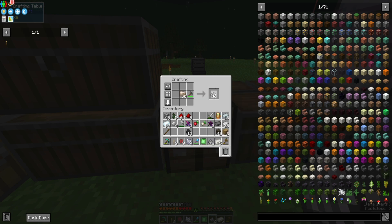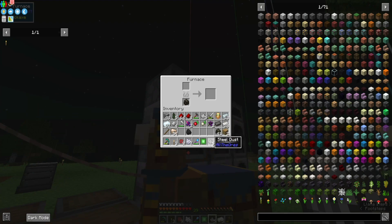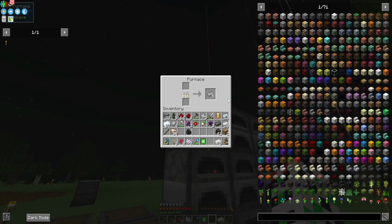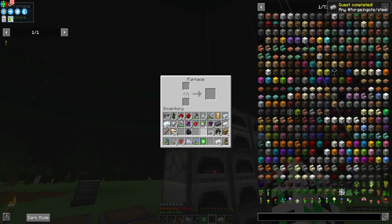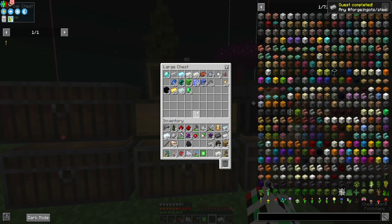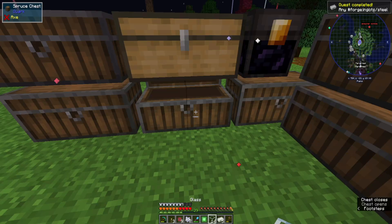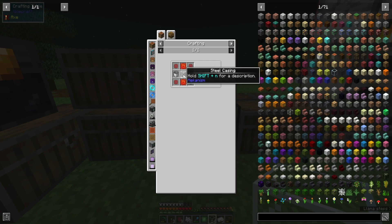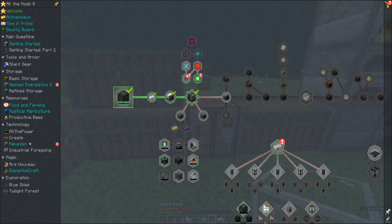We need more iron dust — six, seven, eight. We have five pieces. We need glass and we need an osmium ingot.